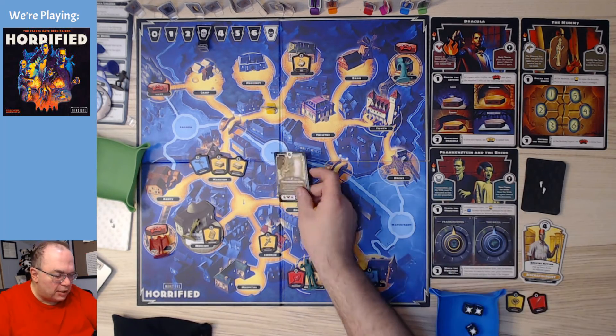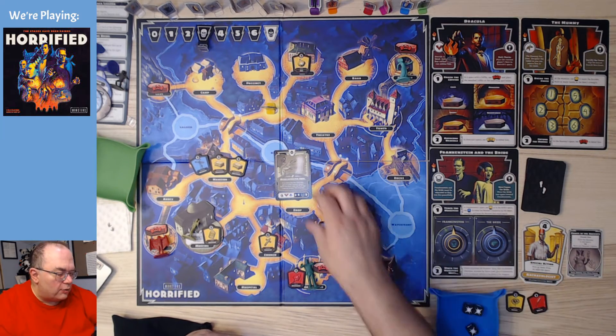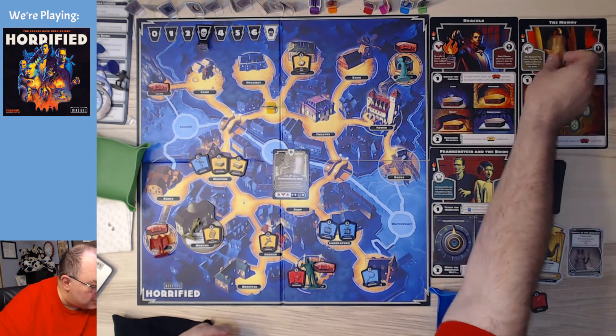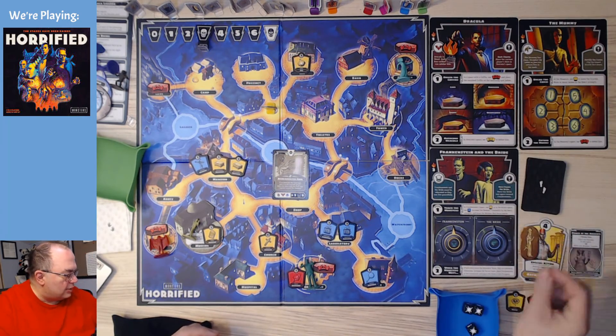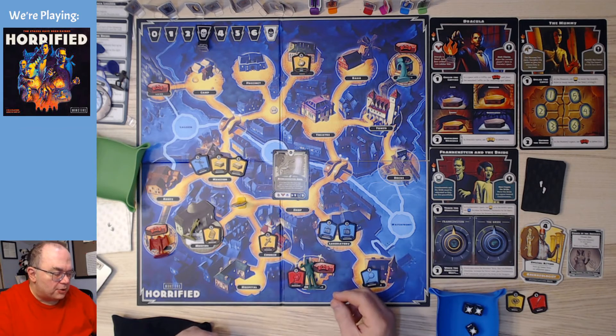Oh, I forgot to draw a perk card. That card says: move the mummy however we want, and if no hero has the soul sign, give it to the current player, then move the hero with the soul sign three spaces towards the mummy. Since I'm the only player, I get the soul sign and move one, two, three spaces closer.